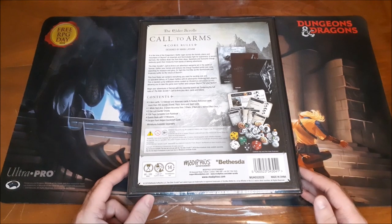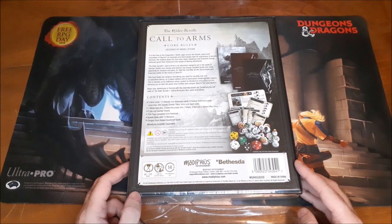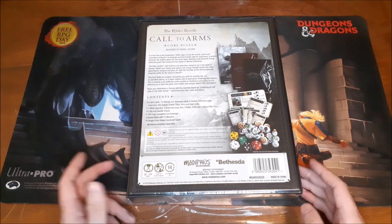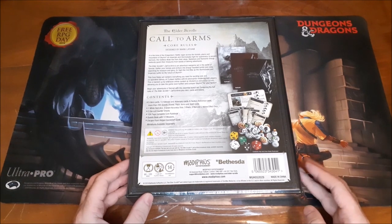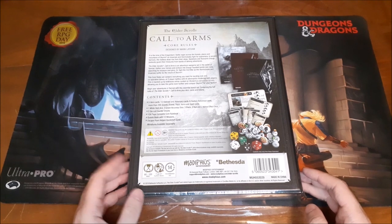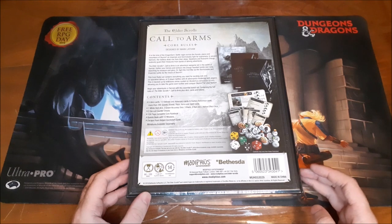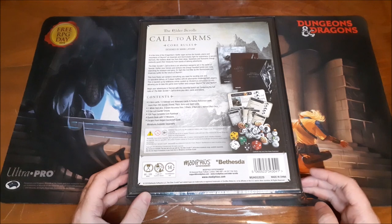Gather your heroes and venture into Draugr-haunted tombs and ruins, search for treasure and glory, or fight the Civil War as the Stormcloaks and Imperials battle for the future of Skyrim. This core set contains everything you need for exciting solo and cooperative delves or two-player battles with AI adversaries hindering both players. It looks like you can play two players against scripted opponents, which seems kind of cool. This is backed up by extensive online content at modiphius.com/elderscrolls, allowing you to take the game even further and conquer Skyrim for your faction.